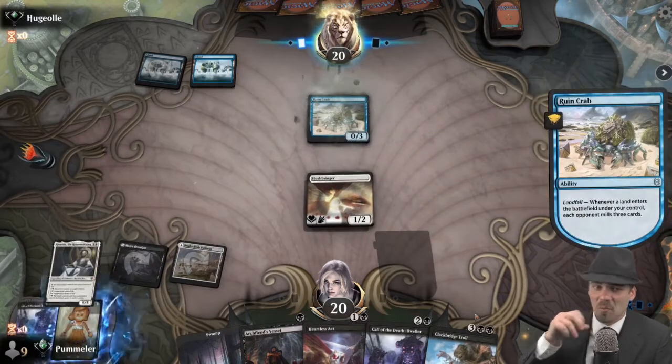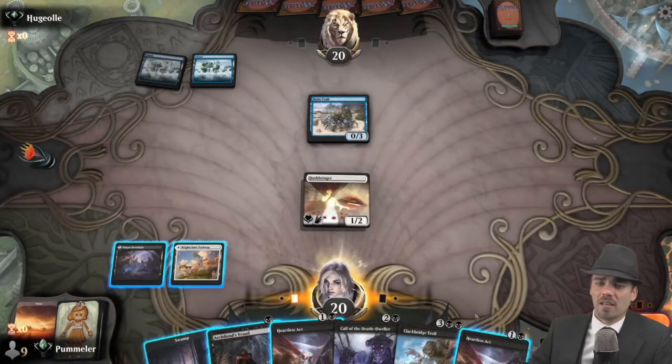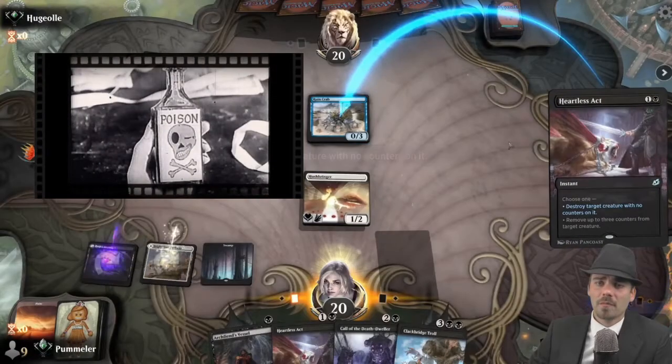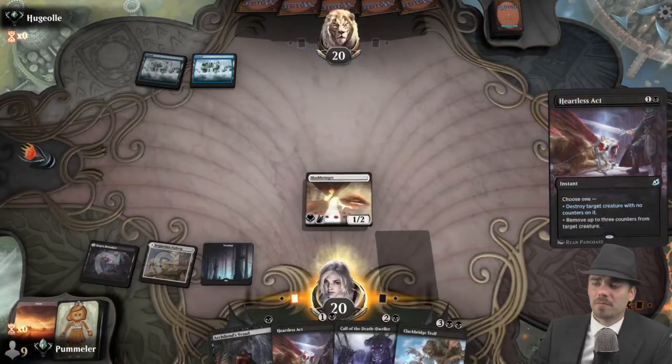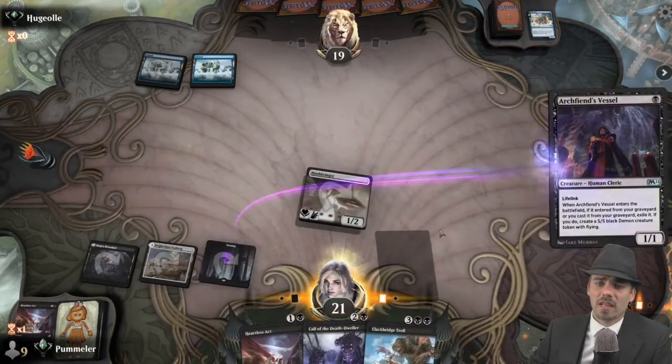A land drops and we mill over a couple of cards — that is fine. So let's just kill the Ruined Crab, get in for one, play an Archfiend's Vessel, and pass.